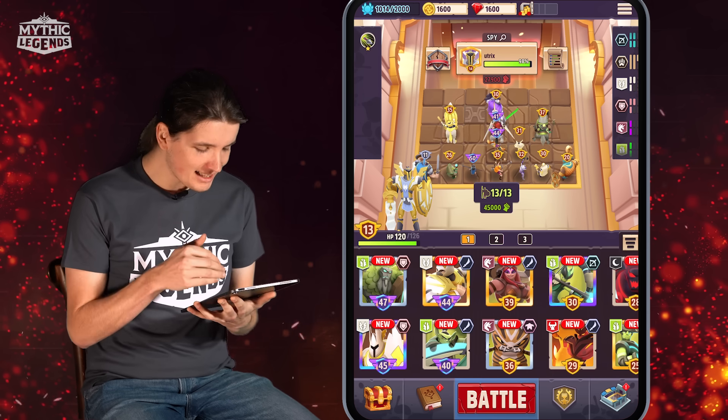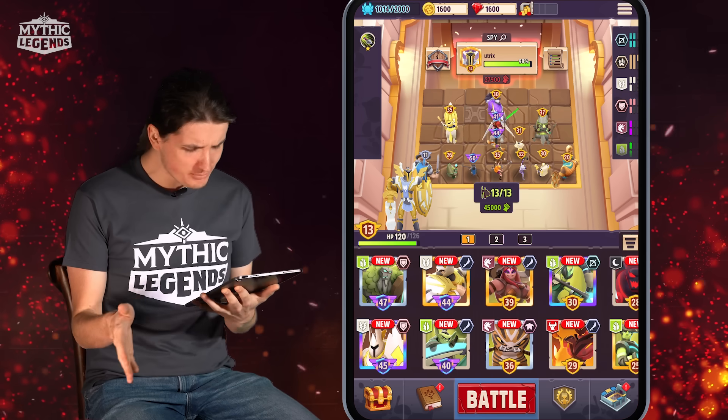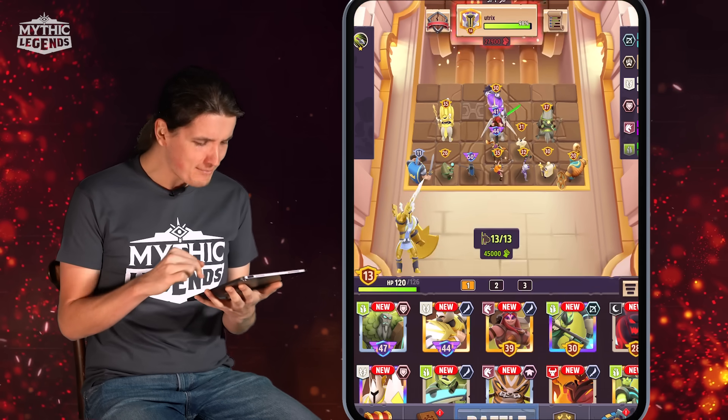In Mythic Legends, I have Klee on the backline and Hestia on the backline, my two highest level champions. I've got priests on both sides and knights to protect them from enemy assassins, so I think I'm about ready to go into this battle. Let's see what happens.